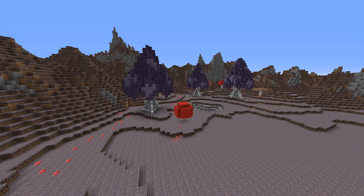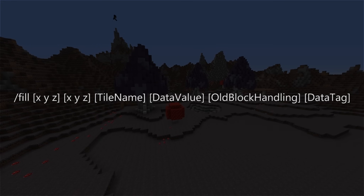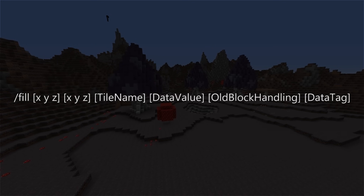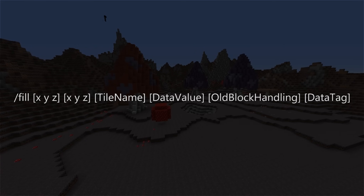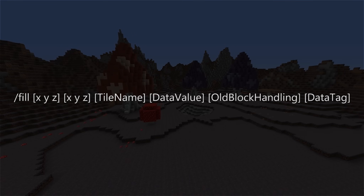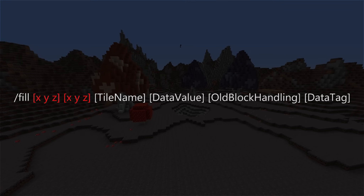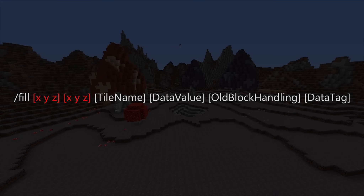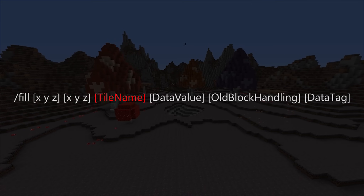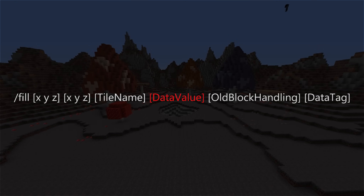And finally, the last command that we're going to cover is fill. The name gives away its main functionality, which is to fill a set area with whatever block you tell it to. But much like clone, it also has some less obvious uses if you use the right settings — you can use it to create large hollow rooms, as well as what is possibly the most useful command of all, which is to swap out specific blocks in your builds. These two sets of coordinates are used in much the same way that the first two of the clone command were, where we're simply giving the game an imaginary box so it knows what we want to fill. After that, we have the tile name, which is just setting what we want to fill the area with, followed by the data value that we can use to further define what block we want.